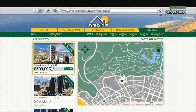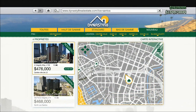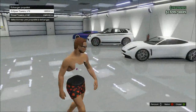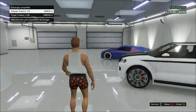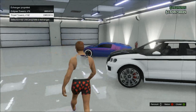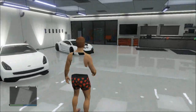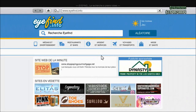Si vous voulez acheter une deuxième propriété, ce que tout le monde voulait, vous cliquez sur propriété, vous sélectionnez celle que vous voulez et vous faites acheter. Ça vous demandera de choisir une propriété. Votre premier appartement s'affichera en haut, et en deuxième il y aura écrit vide. Cliquez sur vide et vous aurez les nouveaux appartements - il sera affiché sur votre carte et sélectionnable avec le GPS.